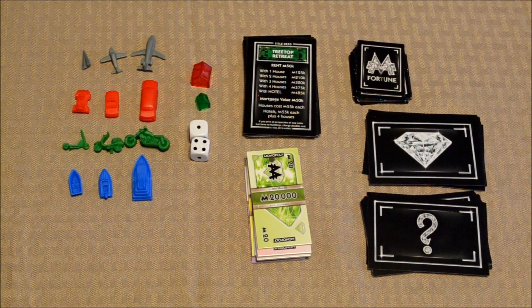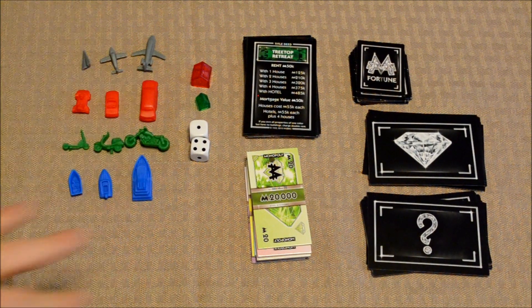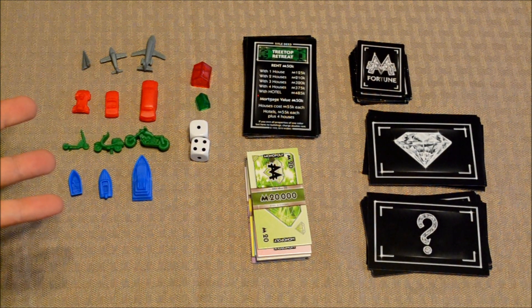Now as you can see, the components in this game are slightly different than those found in the core game. Over here on the left, you have the mover pieces. These are the pieces that the players will be moving around the board in order to buy properties and try to earn money. Each color has three different pieces. There are four sets, and the maximum player count in this game is four.